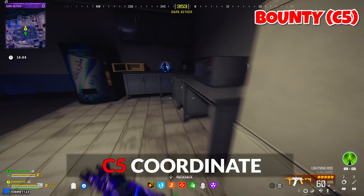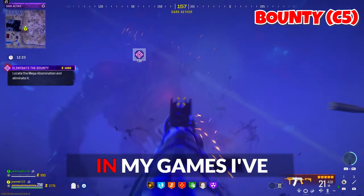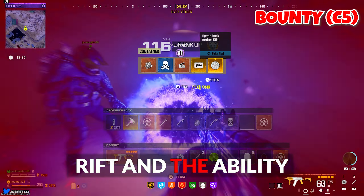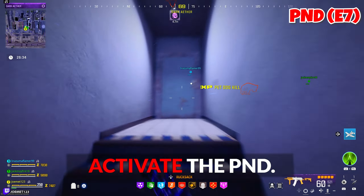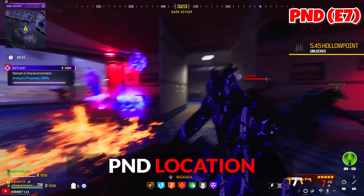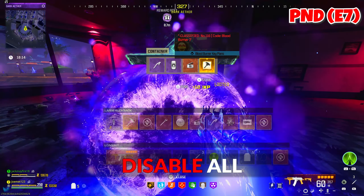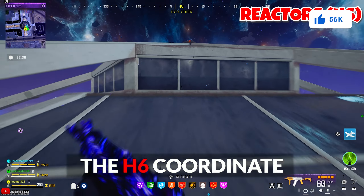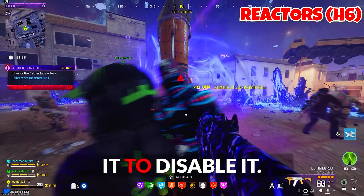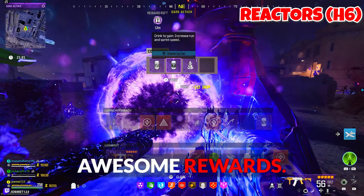Eliminate the big bounty: Bunny located at the C5 coordinate in a building. Interact with the bunny to initiate the contract — I've mainly gotten a mega abomination as the boss, but it may randomize. Follow the marker for the boss and defeat it for a reward rift. Locate and activate the PND: Bunny located at the E7 coordinate on the roof of a building. Interact with the bunny, head to the marked PND location to complete an outlast contract, and a reward rift will spawn. Disable all extractors in the area: Bunny located at the H6 coordinate at the top of the mall building. Make your way to each marked ether reactor and interact with it to disable it — decoys are extremely useful here. Upon completion, a reward rift will spawn with some awesome rewards.